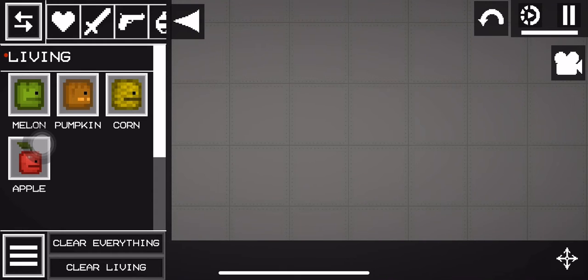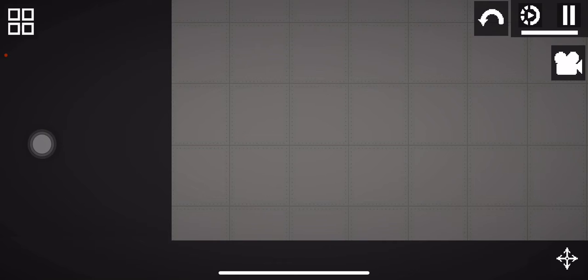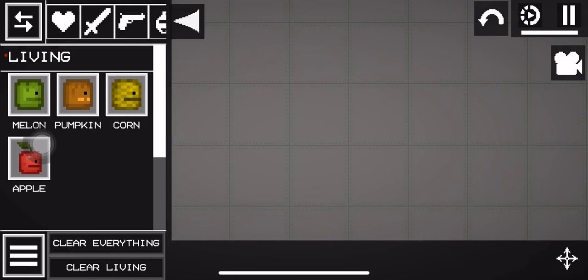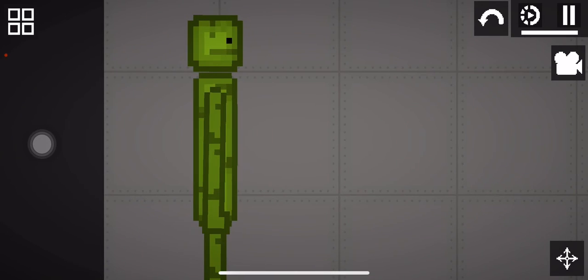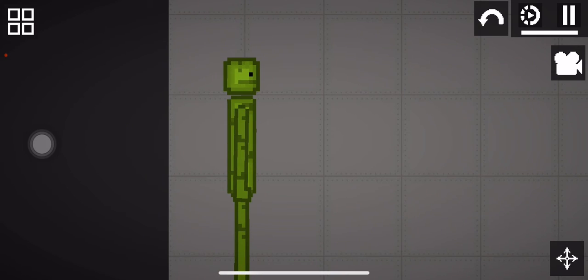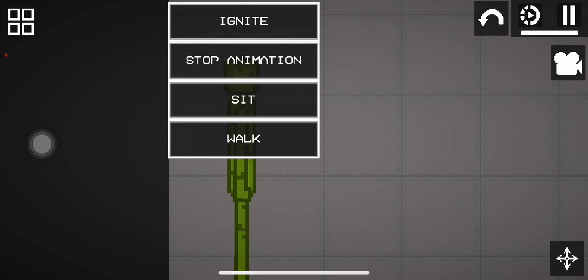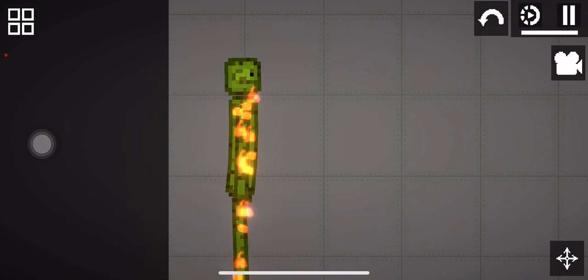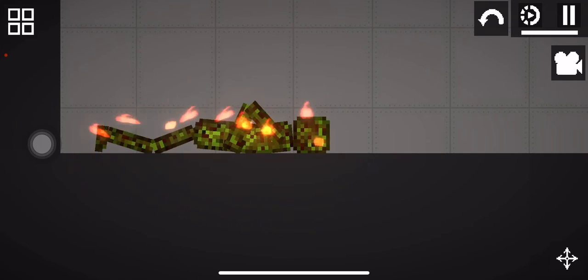Today this is how to get chocolate in Melon Playground. Grab any melon dude and press this button right here, wait, and he will turn brown and be fully chocolate.